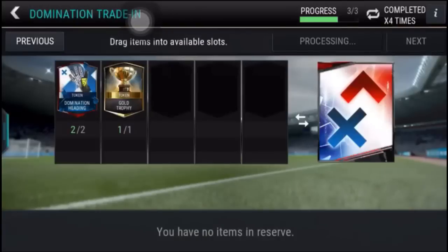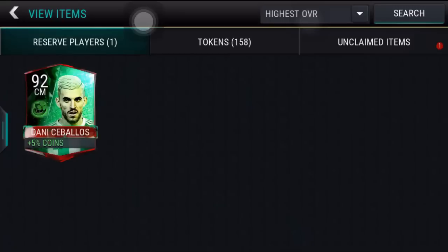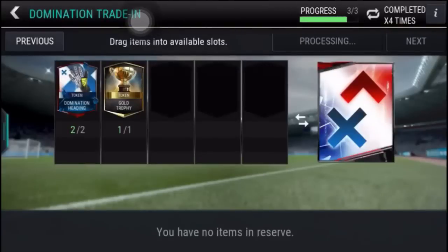As you see, I do not have any extra token. If you have any extra token, just put it to the exchange plan, because if you have any extra token here the trick will not work. As you see, I have five and four tokens. The second thing is that you need only this 92-rated player in use of players.